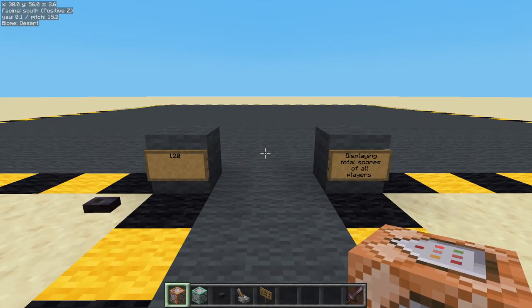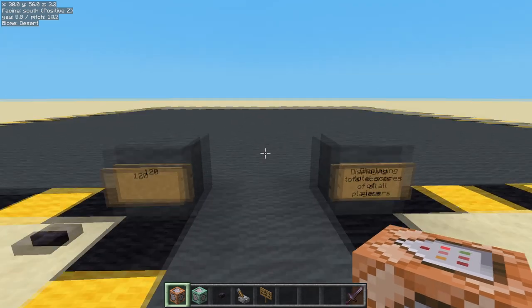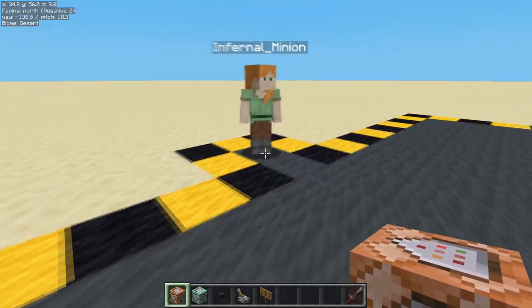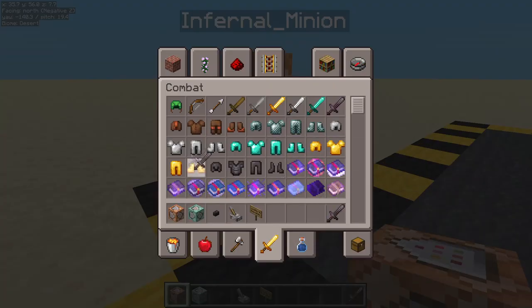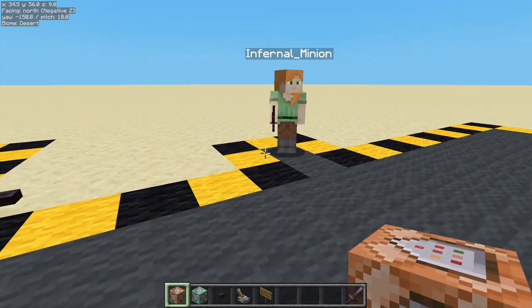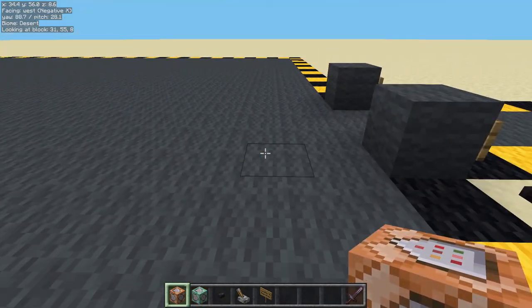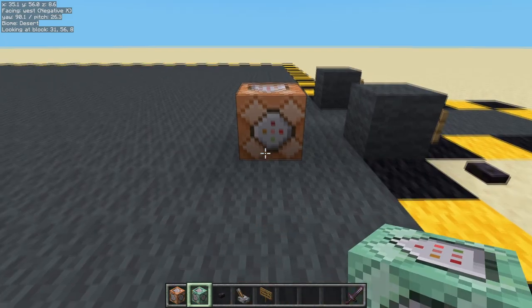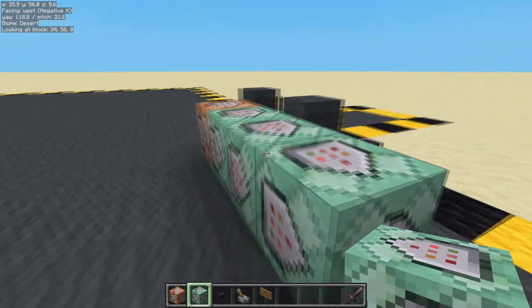Hello! What we're going to do today is display the combined scores of all the players onto one sidebar. We're going to track multiple scores. There's a minion waiting to help. You'll need a sword minion — let me throw one at you. You'll need that in a bit, so go ahead and equip it.